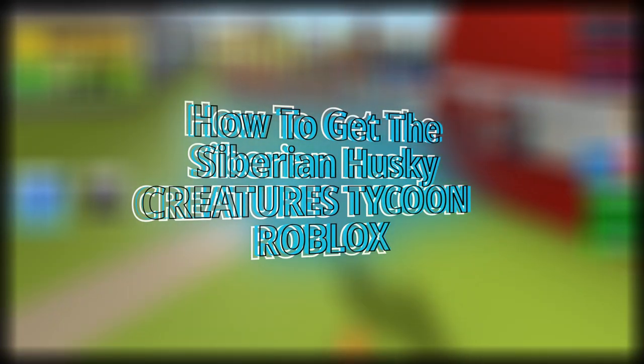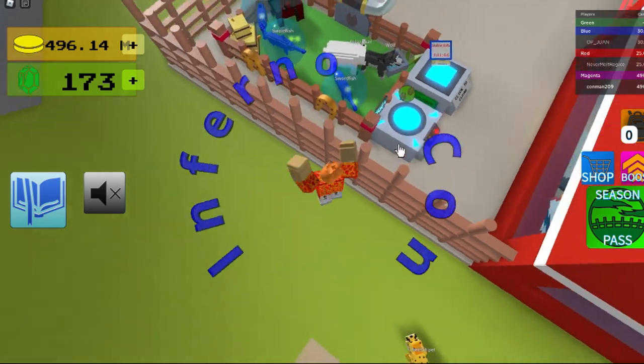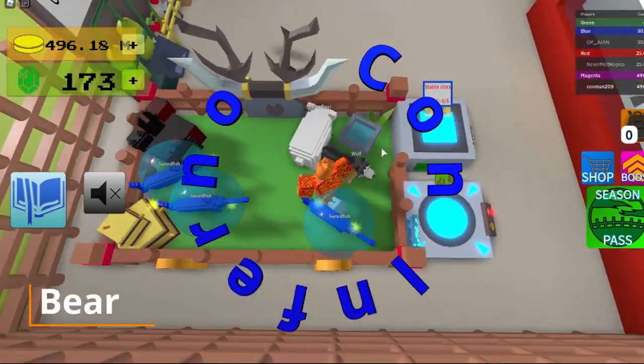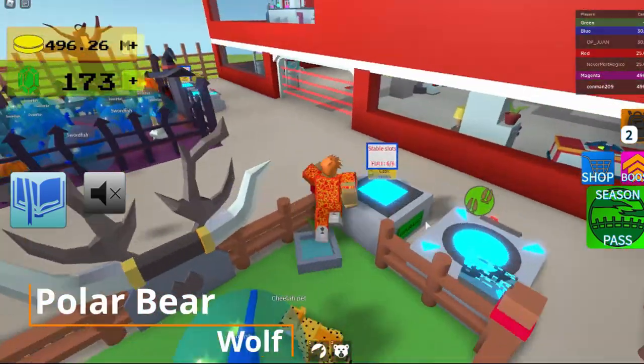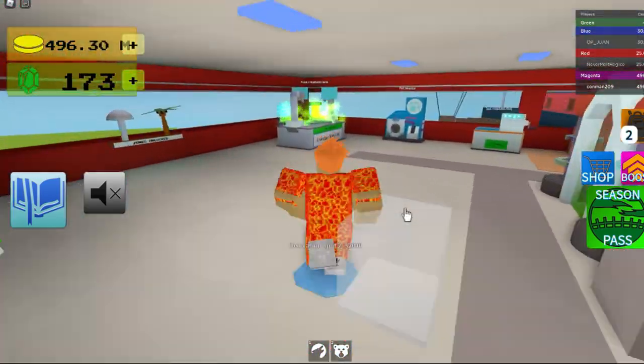Hey guys, today I'm going to be showing you how to get the Siberian Husky. First, you go over and get your polar bear and wolf — those two — and then you bring them over to the fusion chamber.